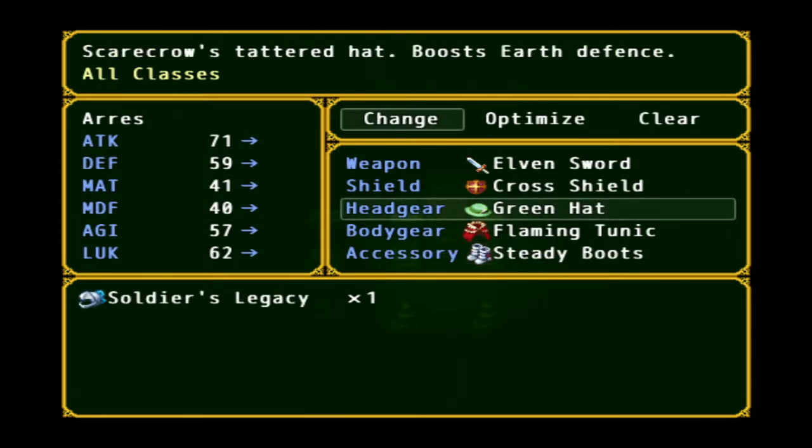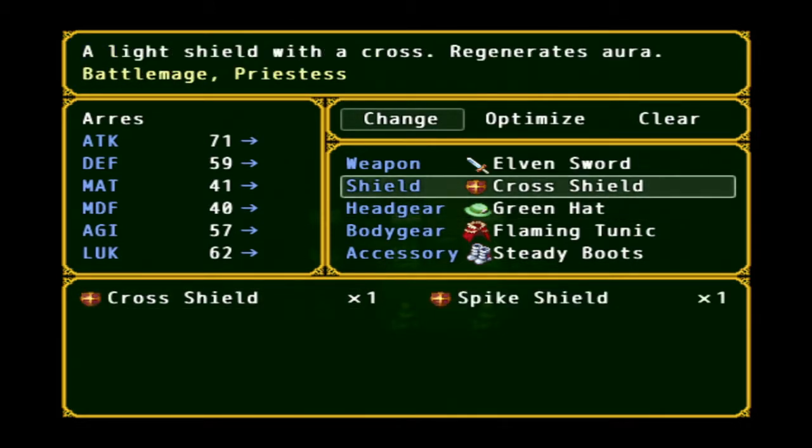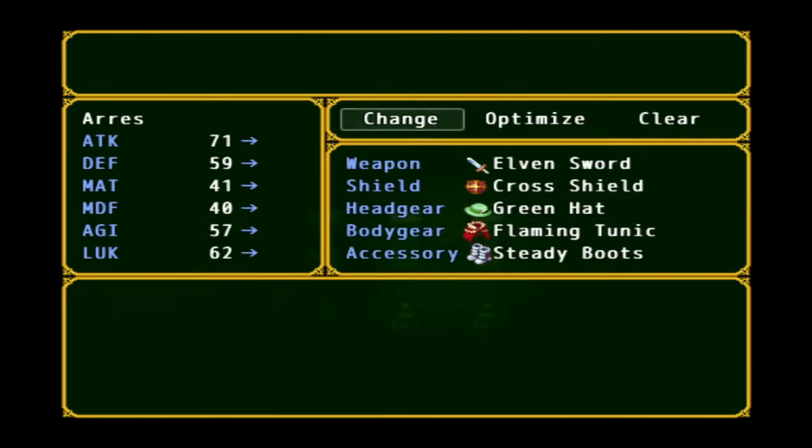The green hat to give us an earth resistance — that's better than having more defense here. And then the elven sword is good too.